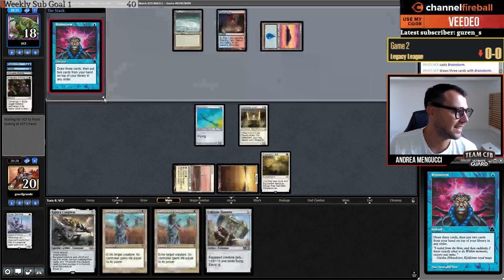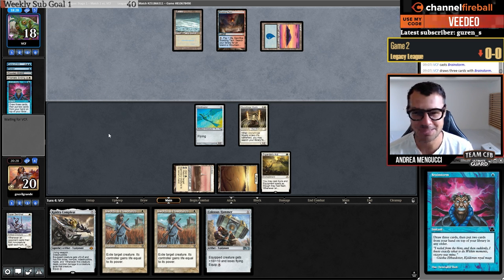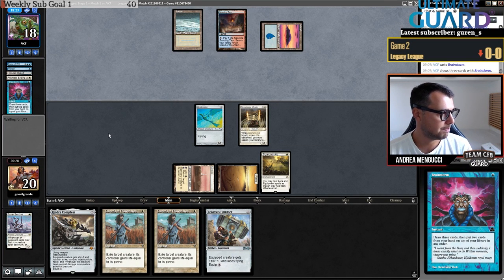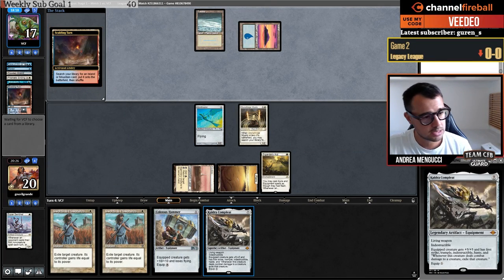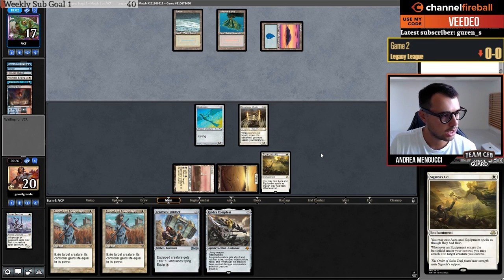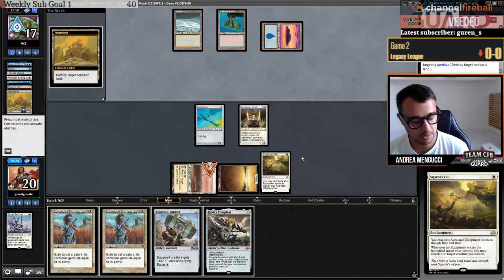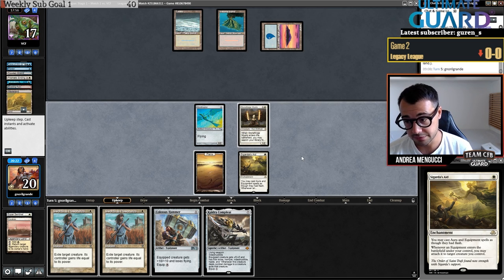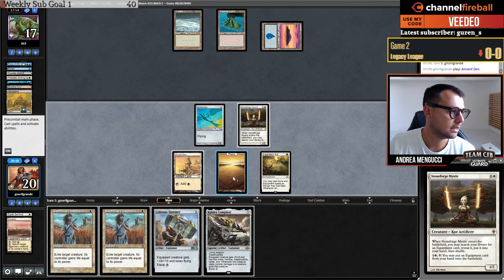You know those Magic plays where you're unsure, you make a choice, and it ends up not ideal, then you think about what you could have done differently and find lines that maybe would have won you the game. Classic Magic. Opponent Brainstorms, sculpting their hand with removal spells, hopefully letting me untap with both creatures so I can put Kaldra Compleat. Sometimes Karakas is worse than a basic Plains — very often. Drop land — Ancient Den. Let's put Kaldra Compleat on.